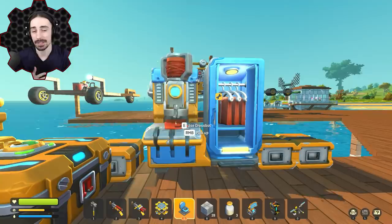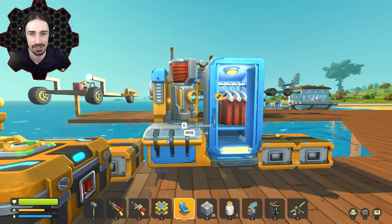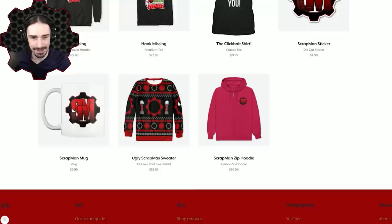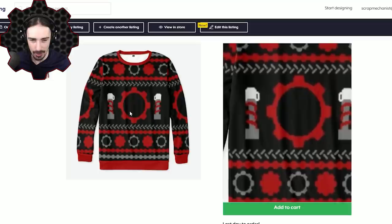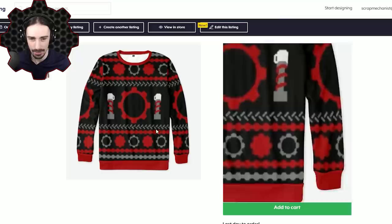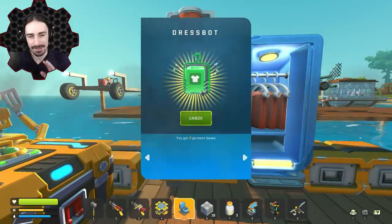While this last shirt is sewing, I have an announcement — I've just released on the merch store a limited time only ugly Christmas sweater themed Scrapman shirt. Head to the link in the description to check it out. It's called the Ugly Scrapmas Sweater, hand designed by me with pixel art — featuring the classic suspension mug, gear patterns, cog tooth pattern, and tread plate. Available only through the holidays, so order soon if you want it before Christmas.